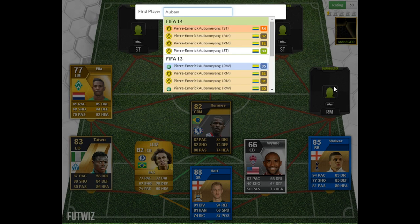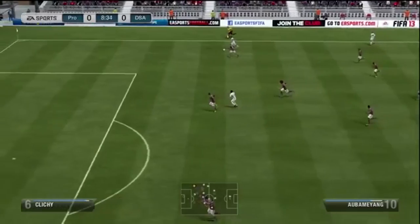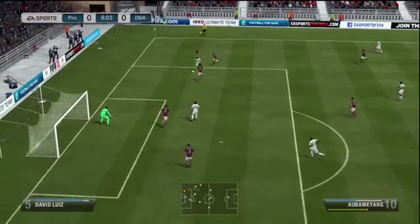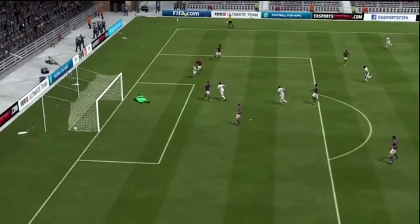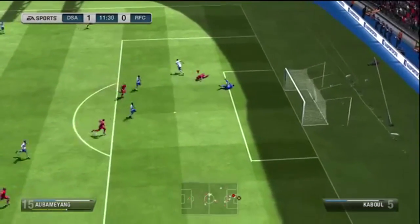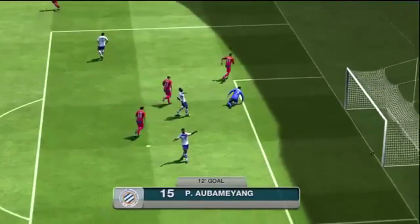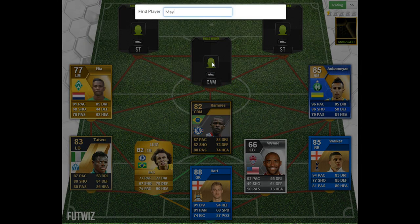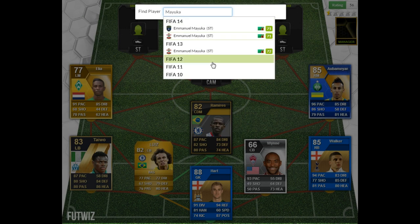Now we move on to a man who defines the word sweat on FIFA - it had to be Pierre-Emerick Aubameyang, with his Team of the Season card from last year which had an incredible 98 finishing and 96 pace. You really couldn't go wrong with this guy. Every year on FIFA he really is just one of the sweatiest players you could find.